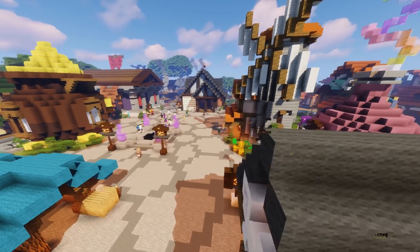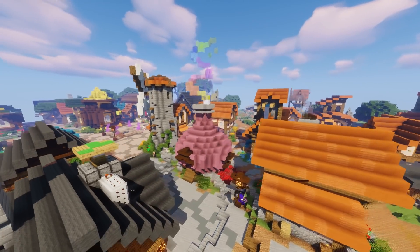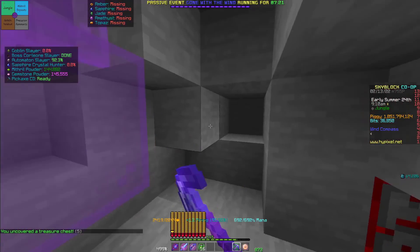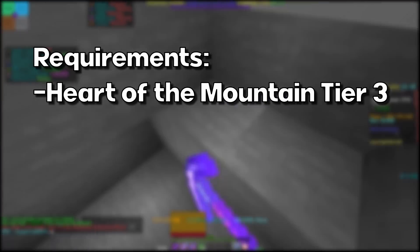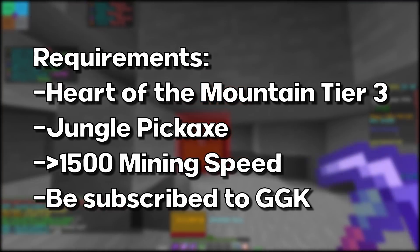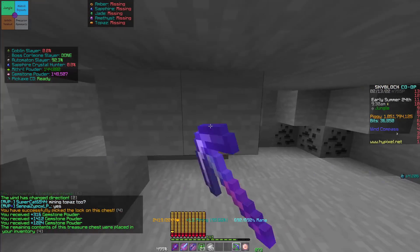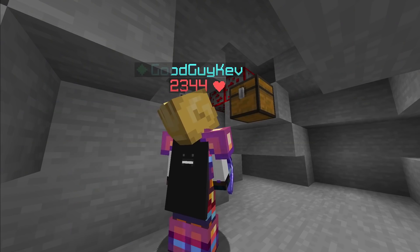The second money-making method likely will not make as much as zealots, but it yields a consistent amount and doesn't rely on RNG at all. Sludge farming. Sludge juice is used in a variety of recipes to make mining-based equipment and can be sold on the bazaar. The minimum requirement is Heart of the Mountain 3 to enter the crystal hollows, a jungle pickaxe, and enough mining speed to instantly break hardstone, which is about 1500. As long as you're in the jungle and using a jungle pickaxe, you will obtain sludge juice from the blocks you break. You can also gain gemstone and mithril powder by opening chests that spawn.